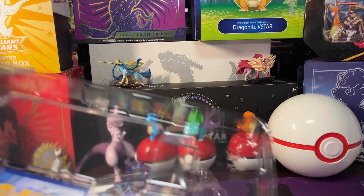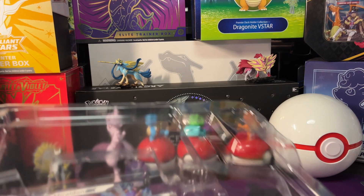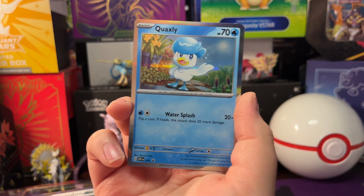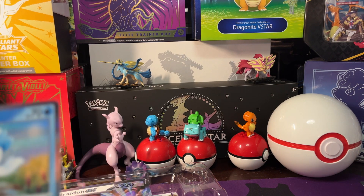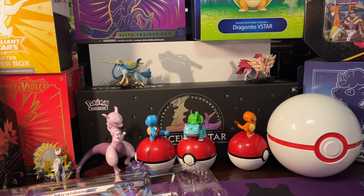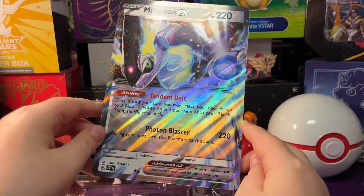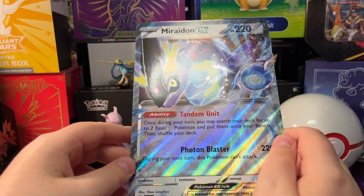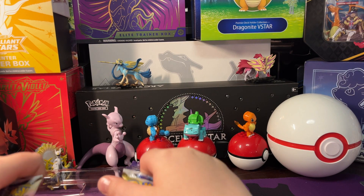And then the Quaxly promo, which does not want to come out. Here's that Quaxly promo — he's the star of this box, pretty awesome. Then we've got the Miraidon EX jumbo card there, which is really cool — definitely my favorite promo out of these boxes.